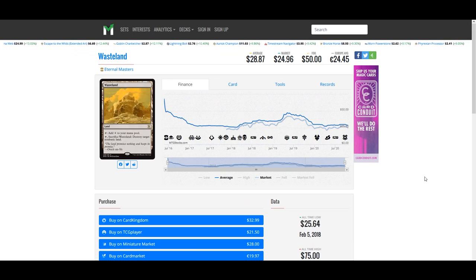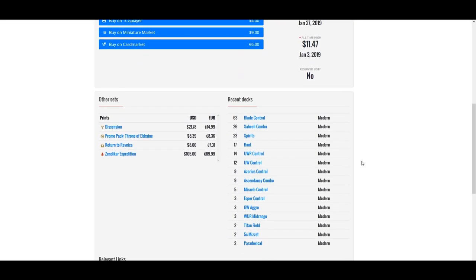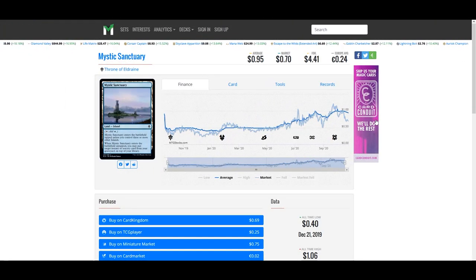Wasteland is currently pretty much bottomed out and there's never going to be a better time or price to pick up the Eternal Masters printing. I also dug into shock lands — the cheapest printing you can get right now is Hallowed Fountain, specifically the Ravnica Allegiance printing, sitting at just $8. Anytime you can get a shock land for under $10 is a great deal. All shock lands see play across multiple formats — Modern, Pioneer, and Commander — and this one had a reprint in Zendikar Expeditions at $105.